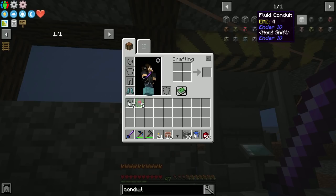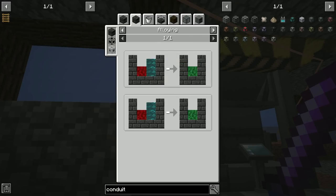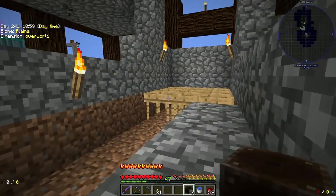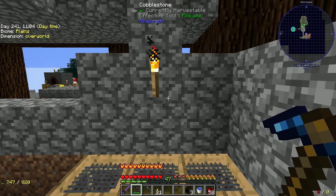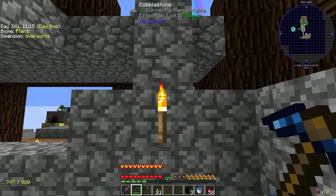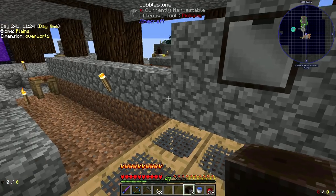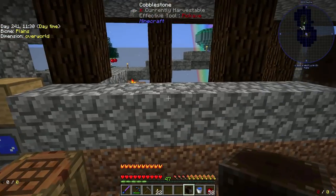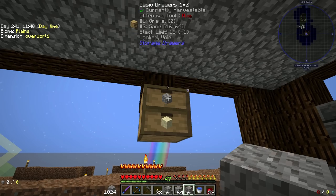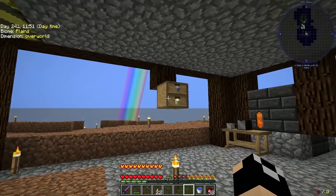We're going to grab three frame drawers and set them up lined up with where our sieves are sitting. These aren't for personal access necessarily, but I've got an idea to still access them later. We'll put a drawer here, a drawer here, and a drawer here. I'll empty out this drawer — this one's going to be gravel, the most important one to start running because it's what's going to have diamonds.